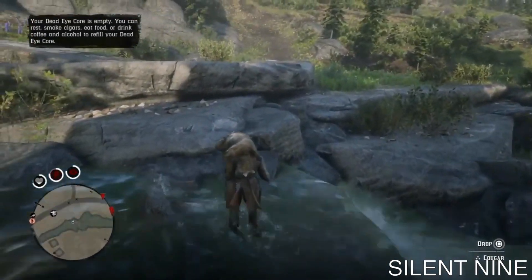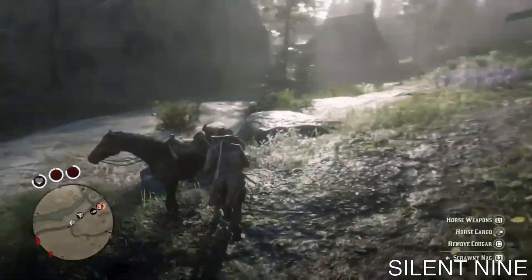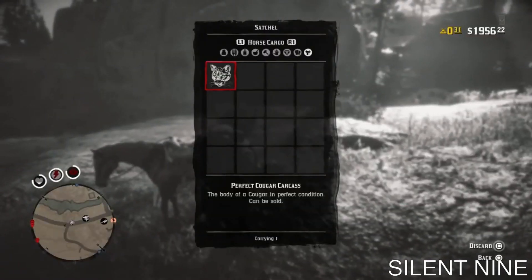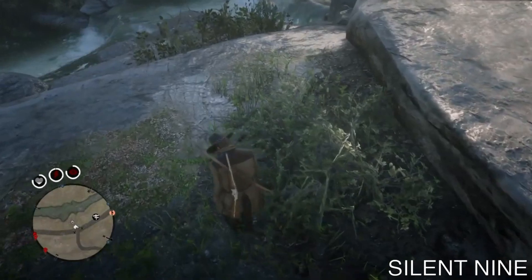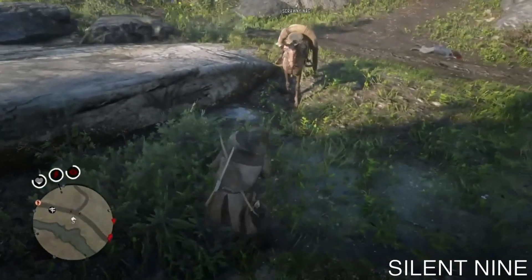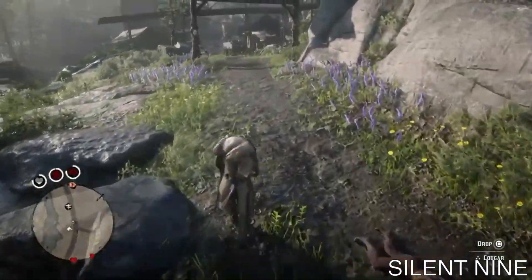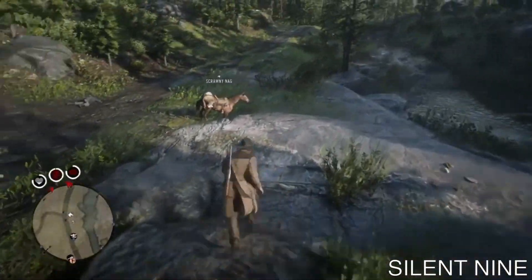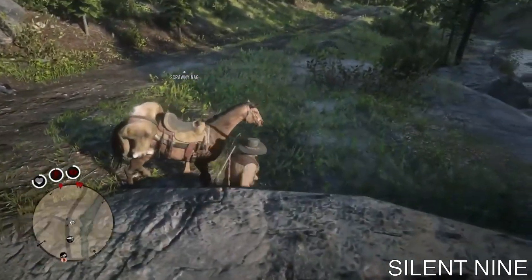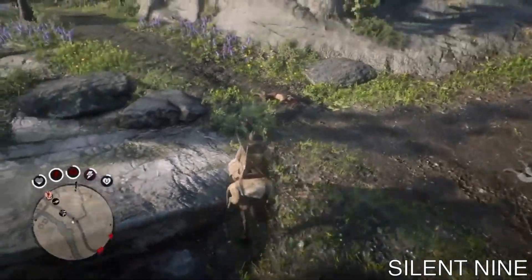Very easy — way easier than the original method. I got it literally five or six times in a row with no problems. The horse is right there; go over to it and you'll see it did not degrade and stayed perfect, and the one on the ground is perfect as well. I really recommend selling the one that duped right away — don't wait, because griefers can come by and kill you. You don't want to dupe 50 and have a griefer come destroy all of them.